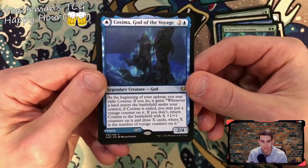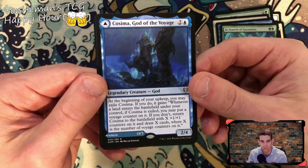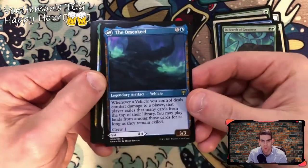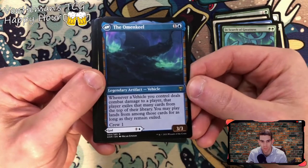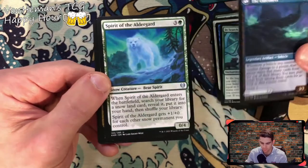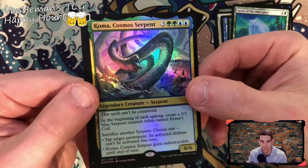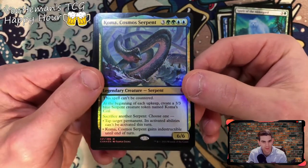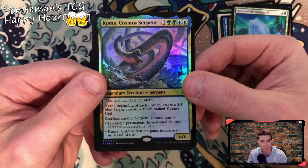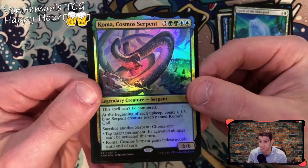Kosima, God of the Voyage — a lot of text. Beginning your upkeep you may exile Kosima; if you do, it gains an ability: whenever a land enters the battlefield under your control, if Kosima is exiled you may put a voyage counter on it; if you don't, return Kosima to the battlefield with X plus one plus one counters and draw X cards, where X is the number of voyage counters on it. On the back — the Omen Kill: deals damage to a player, that player exiles that many cards from the top of their library, play lands among those cards for as long as they remain exiled, crew one. Spirit of All the Guard. Cosmos Serpent holographic — that's pretty sweet! Spell can't be countered. Create a 3/3 blue serpent, sacrifice another serpent, choose one: tap target permanent — abilities can't be activated this turn. Cosmos Serpent gains indestructible while in return. Nice!